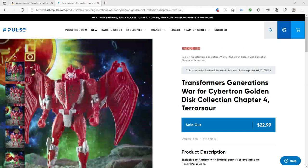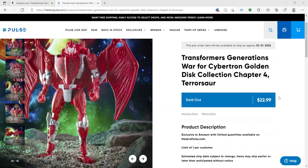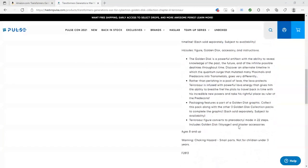So here we have Pterosaur — this looks so cool, but we'll get to him later. Price-wise, it's $23, which I think is a standard price. They do consider him to be a Voyager in this set. It does say Voyager right there if you can see what I've highlighted where my mouse is.